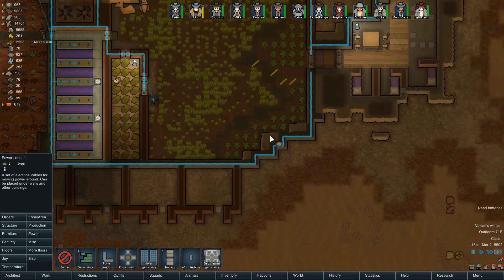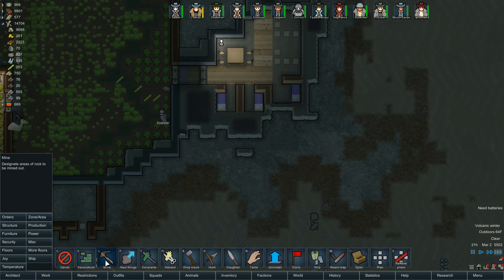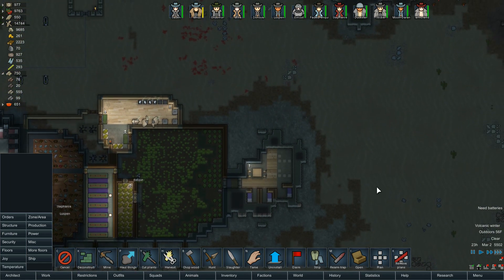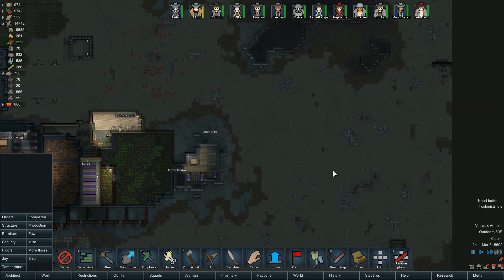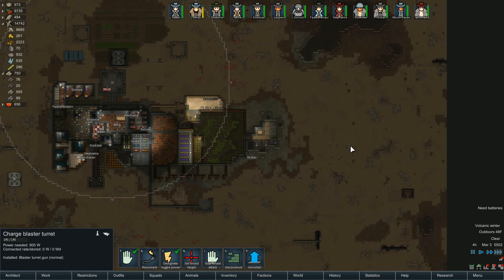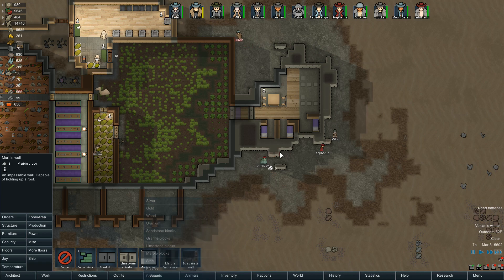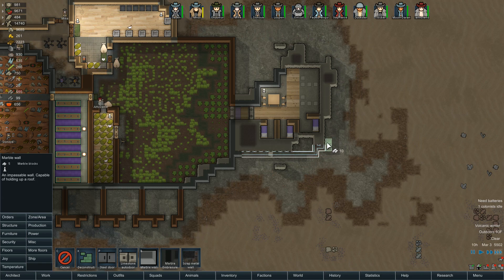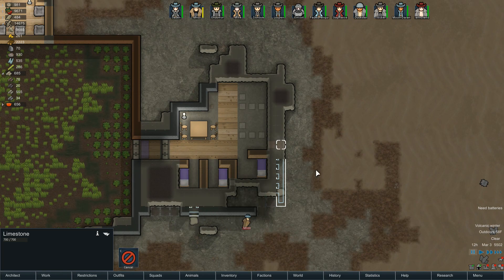We're going to run our power all the way up through this wall right here. Then we're going to mine out this section, wrap the wall around, and have another little bunker up in this section. I'm hoping that if they're off it should be okay — they're not going to get randomly attacked. This is another area where I wouldn't mind putting a charge blaster turret since it would control this entire section. I feel more comfortable about this — that way the prisoners won't have control over their own defenses.